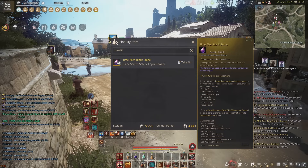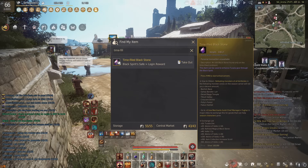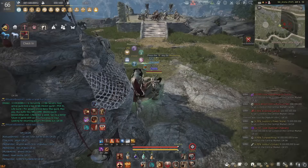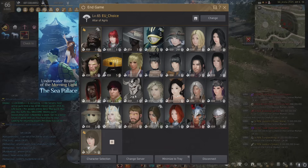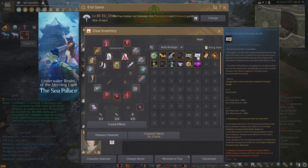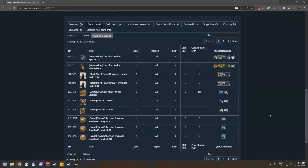A big way to get loot scrolls is by participating in the season every time. Time filled black stones can be exchanged directly for loot scrolls at Fugar. And of course there's also just doing the progression pass or the season pass, which gave me 37 loot scrolls by the time I was completely done with it. So seasons are a great boost in loot scrolls.